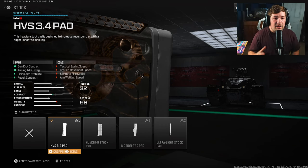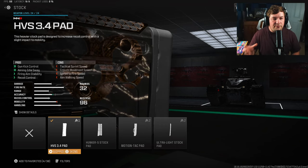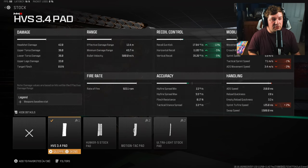For my first attachment, I'm using the HVS 3.4 pad. It's going to give you gun kick control, recoil control, and fire aiming stability - touching on everything we need to when it comes to controlling recoil. That's 13% gun kick, 5% horizontal and vertical recoil control, while also getting fire aiming stability which controls the shake on the weapon.